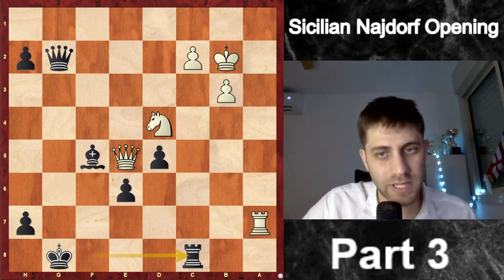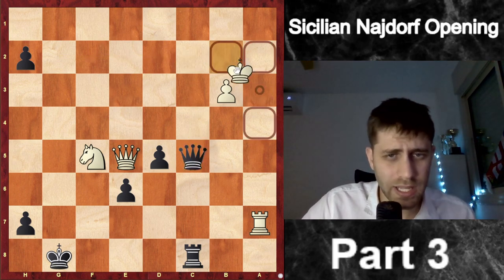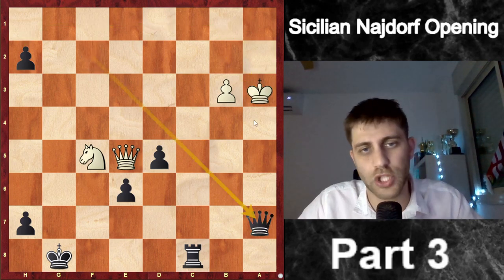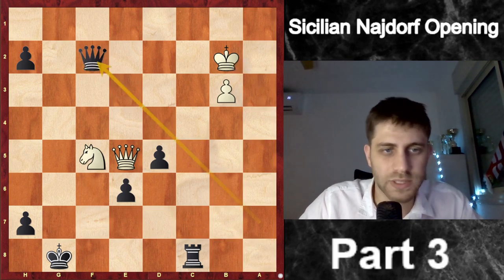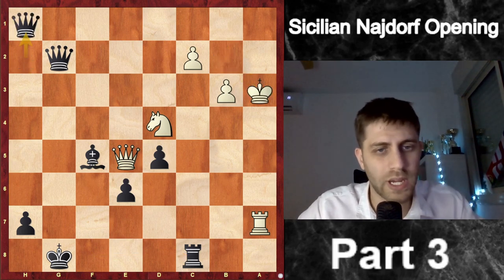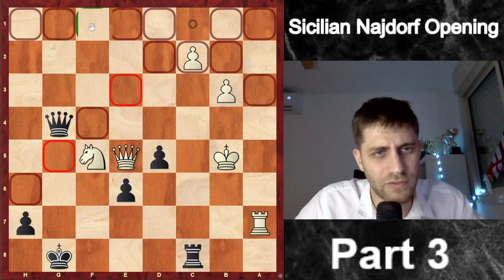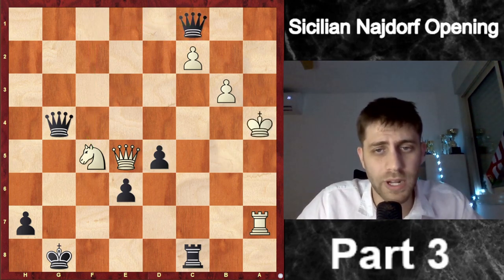Stop the video and think: how can we win? The move is Rc8 — the only move to win. After Nxf5 just Qxc2 Ka3 Qc5 check Kb2 and then Qf2 check, going one row up with the queen, and the game is over. After Ka3 we take this rook with check and of course the knight, and it's over. So after Rc8 he played Ka3, I put the queen, Nxf5 Qc1 check Ka4 and just Qg4 taking the knight — my opponent resigned.